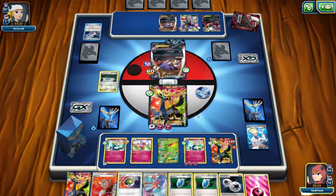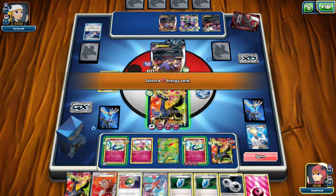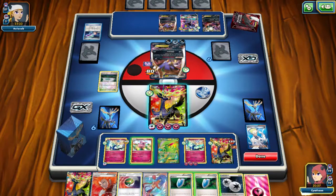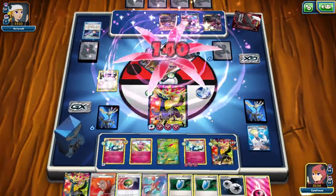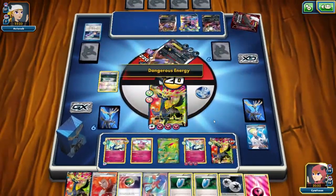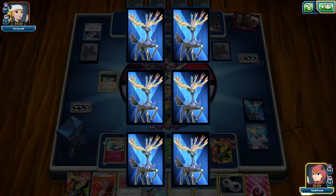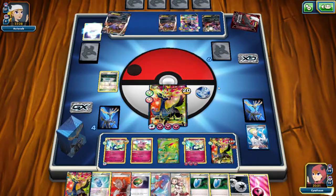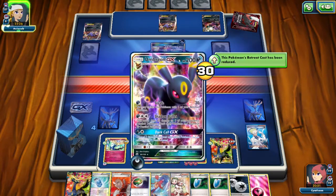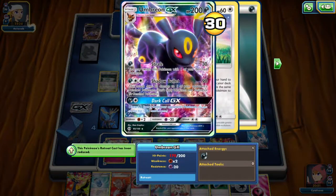What are you going to do with a Skyfield Stadium in a deck where you can give yourself free retreat? I'm going all out, putting all energy on Cernius. We're going for the knockout. Goodbye Melamar — it's nice knowing you. Just going to be 20 damage on me but I can live with that. Two prize cards. I love these sleeves so much and it took me so long to get them — I had a million trades open and then all of a sudden they were in the shop.